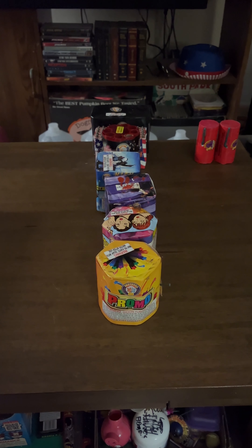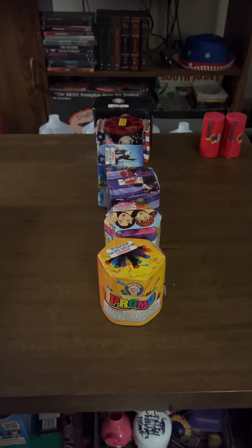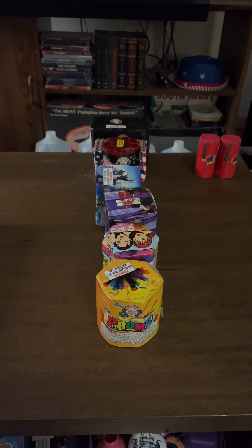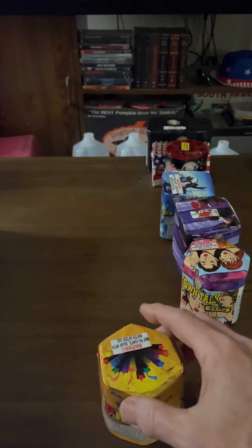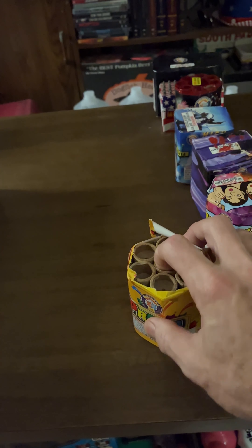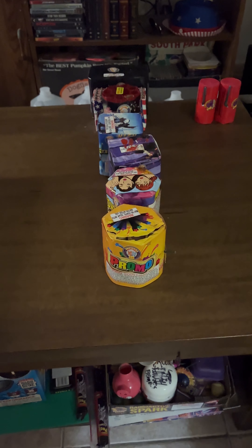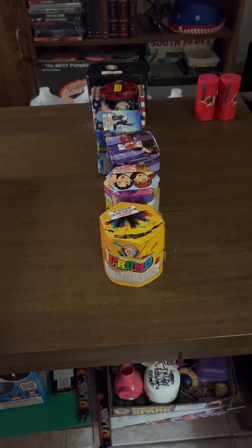Hey everybody, Graggy D here, how you doing today? Today I'm going to do part two of the Secret Vault assortment by Brothers. The first part I had some fountains and hybrids; now we're going to show some aerial cakes. I'll have a link to the first part in the description of this video. If you like this video and want to see more, please like and subscribe.